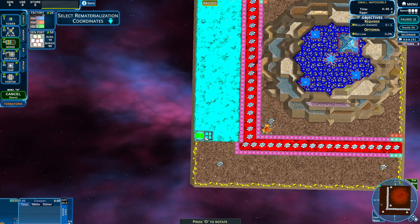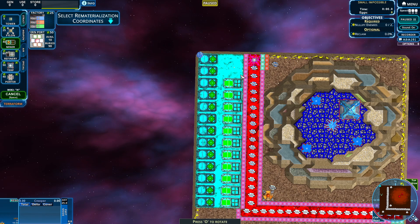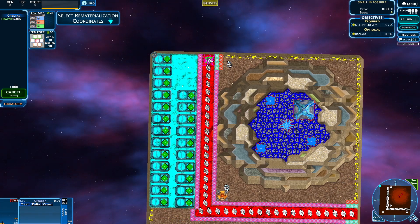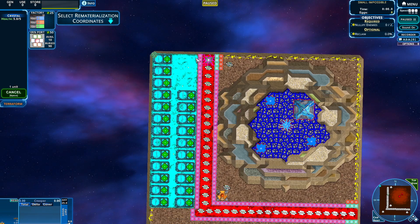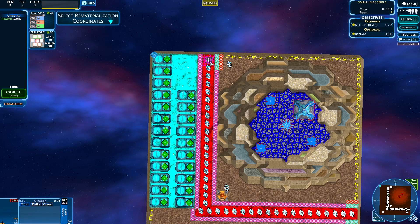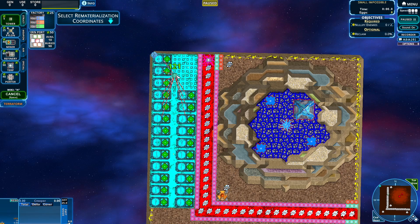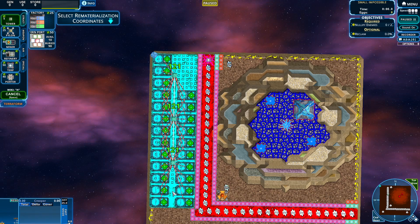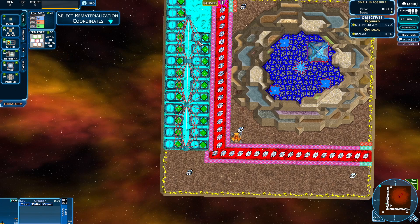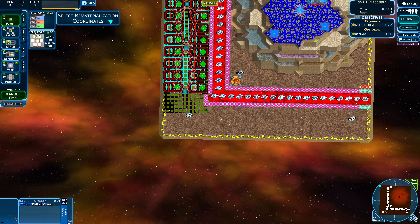We can handle creep very well — crimson always seems to be the problem child. So for instance, we're going to want our miners. Let's just place our miners in — bazinga. I'm going to do miners up until about here. Why? Because if I have some cannons shooting over here protecting this, and this never opens, then we no longer have to worry about crimson crystals. We will also turn our miners off — you always want your miners off to start.